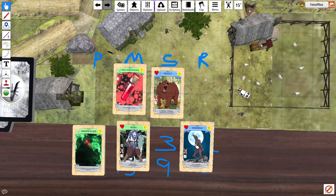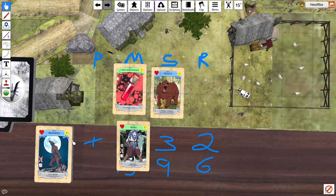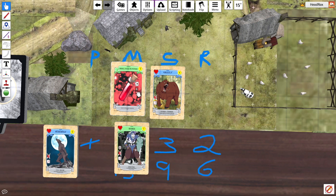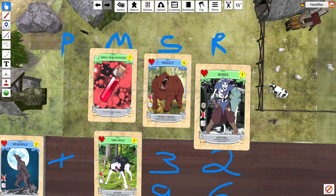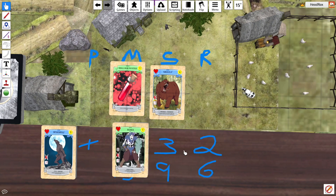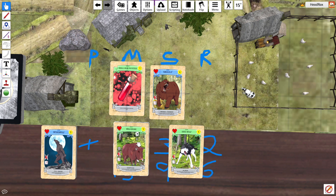We'll put all the duplicates into that pile. We had nine duplicates out of 30 cards. And let's just see what we've got. So we've got Bones, the Direwolf — this is now a complete playable deck for early access.